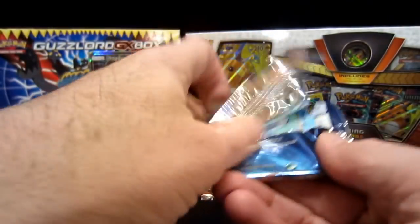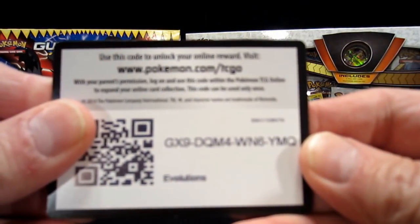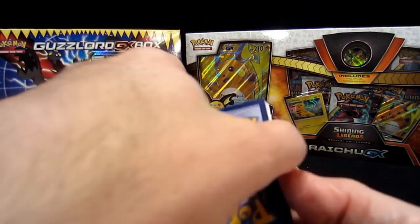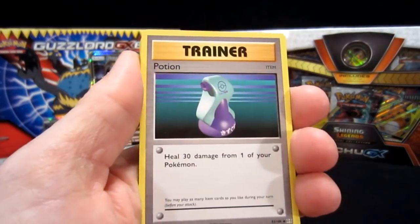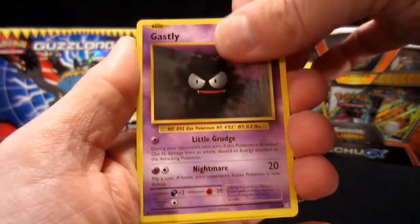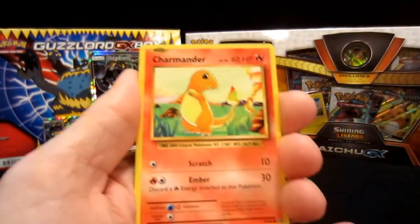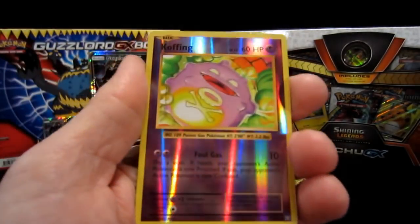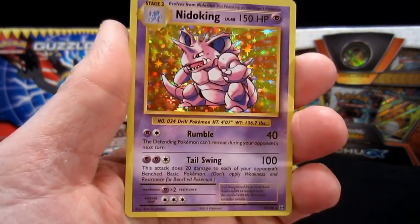Here's an Evolutions pack — we're going to rip this one open too. There's your code card for you all. We have a Venusaur Spirit Link, a trainer Potion, then a Metapod, a Poliwag, Magnemite, Seal the Deal, Charmander always looking at his tail because it's on fire, then Koffing — that is a regular reverse. And then a Nidoking holographic. That is a sweet one, look at that thing.